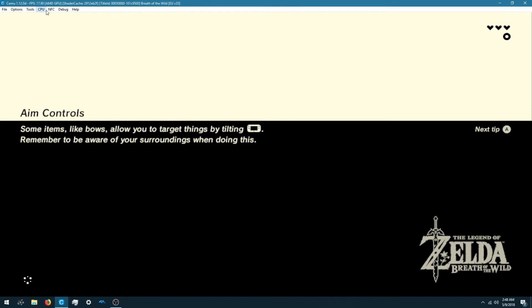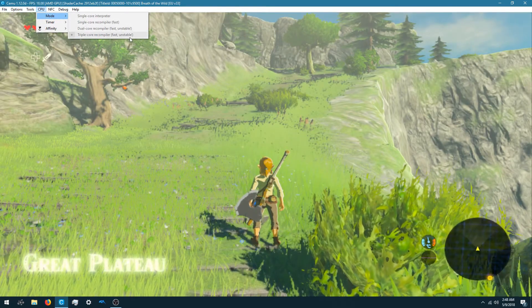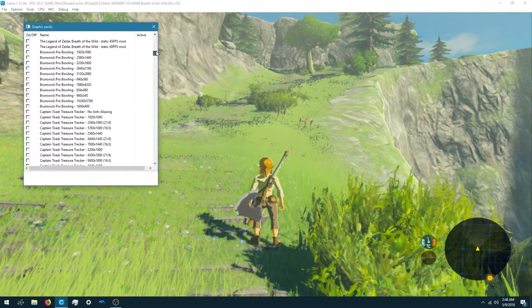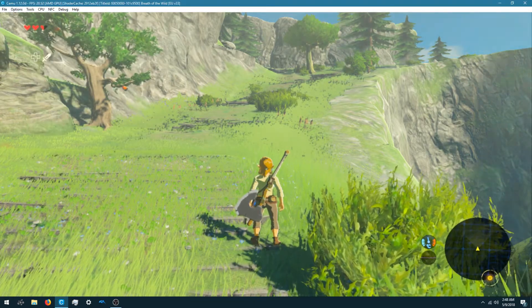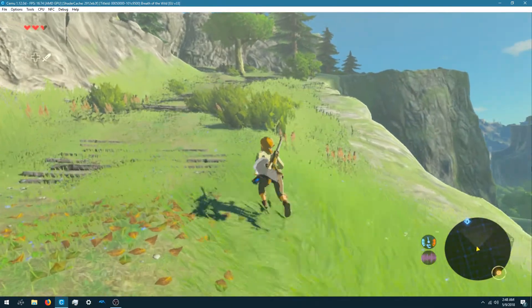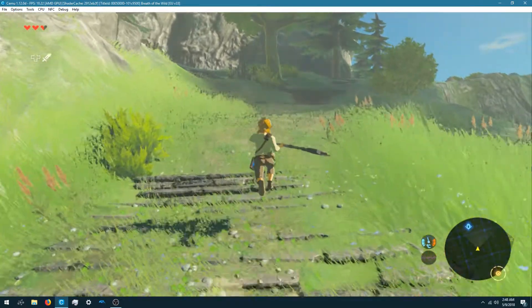Right now I have the CPU set to triple core. I'm not using any graphics packs at this time — you can see it's all zero. That's because people were saying maybe you're getting poor FPS because you need to remove graphics packs, but nope, that didn't do anything. So I'm playing this game without any graphics packs enabled.